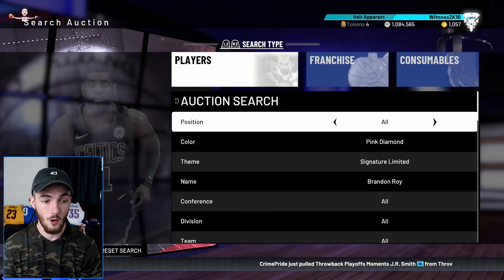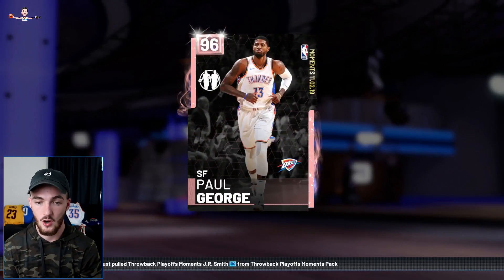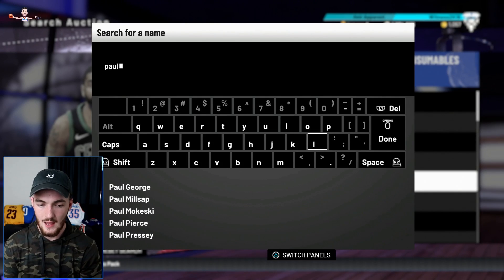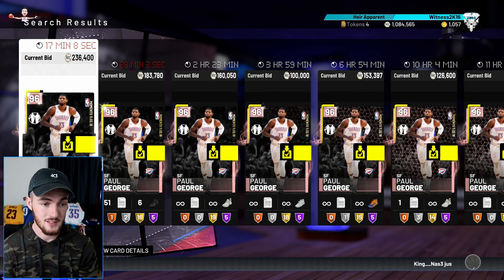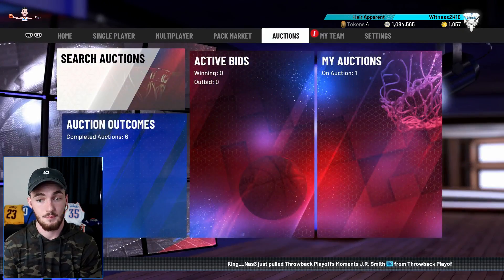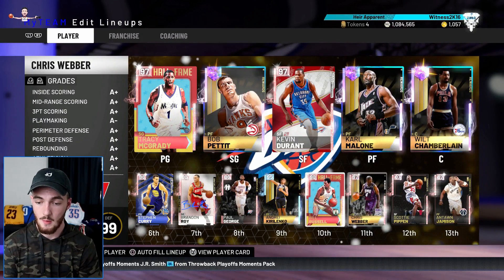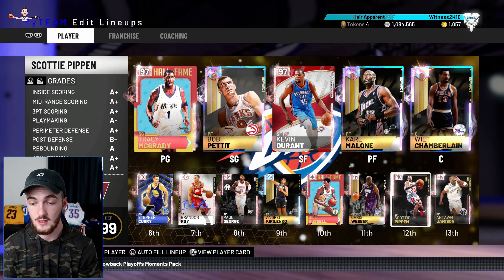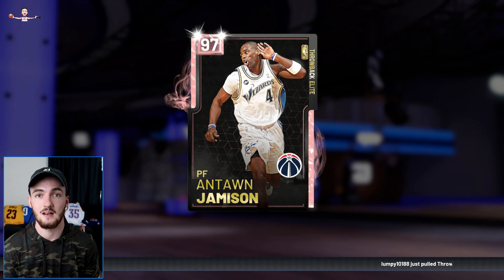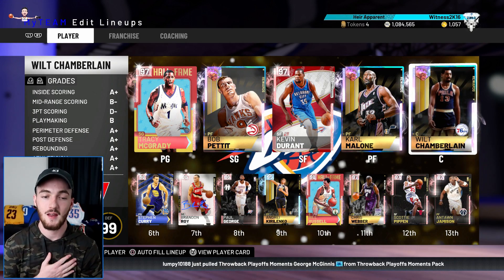I'm not going to sell him though — if I need the MT I can put him on the auction, no problem. PG is still selling for over 200K — people must be getting lucky with snipes but he might go for over 300K. Then you've got the cheese god AK-47, Bill Russell with the muscle — 11-time NBA champion — Chris Webber, Scotty Pippen for defensive purposes, and Antoine Jameson as the 13th player.